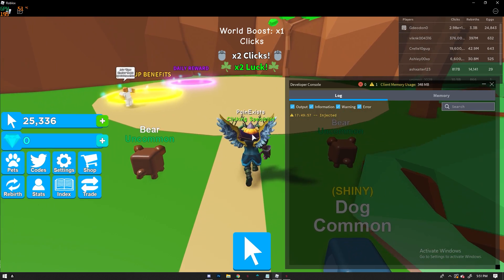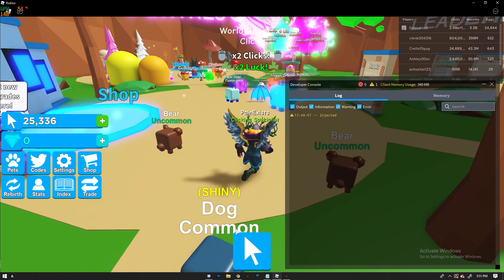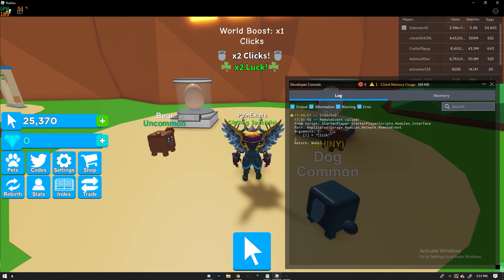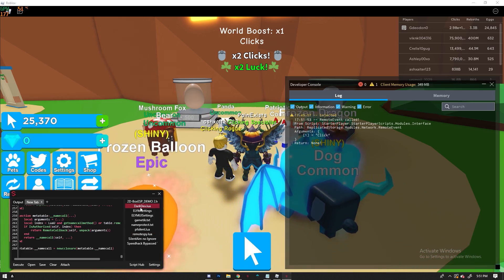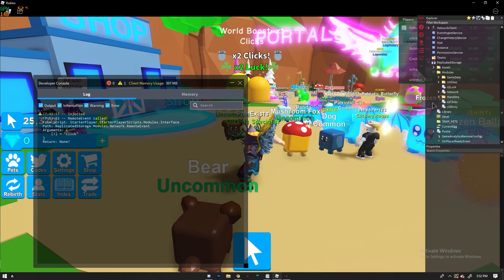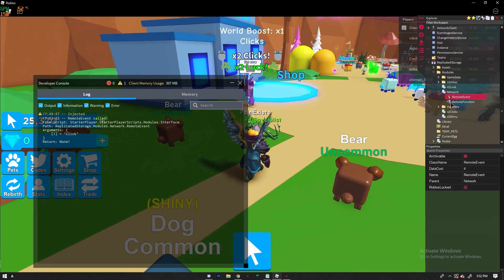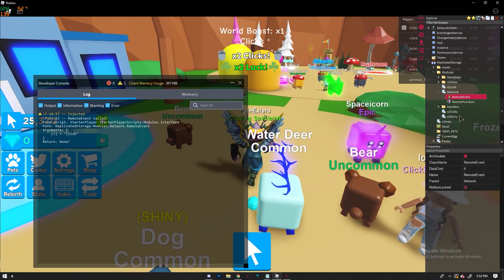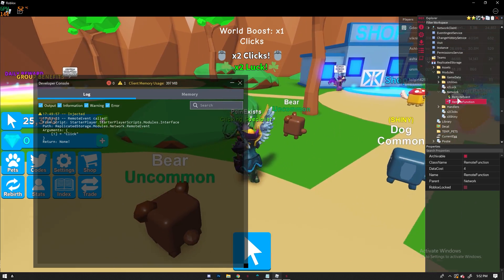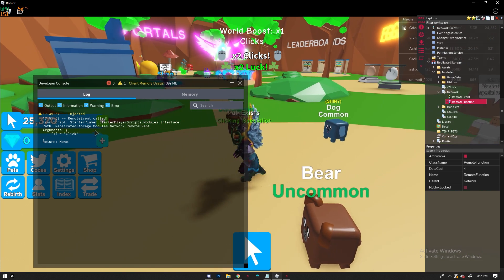This is how the server knows you just completed an action. For example, it will tell the server to award you clicks — that's why there's filtering enabled, so you can't just edit the clicks directly. A remote event talks to the server using events, and the arguments in that event tell the server what you've done. If you click in the game to gain points, a remote event gets fired — stored in Replicated Storage > Modules > Network > RemoteEvent.